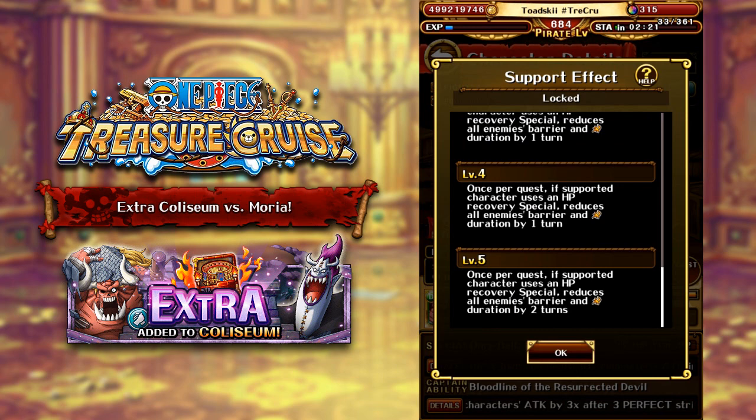The support is only for Gekko Moria, and it states that once per quest, on the supported character, when they use an HP recovery special, it reduces all enemies' barrier and damage threshold duration by two turns. This is so freaking useful. What would have been really cool is if this activated more than once per quest, because obviously Moria has double special activation, so you could get at least two shots at Moria's special — that would reduce barriers by four and threshold by four. That would be insane. Unfortunately, it's only two turns of barrier and two turns of threshold.